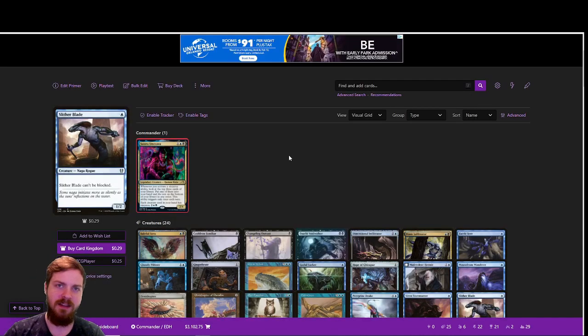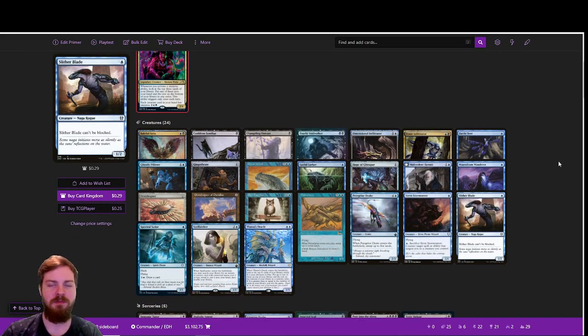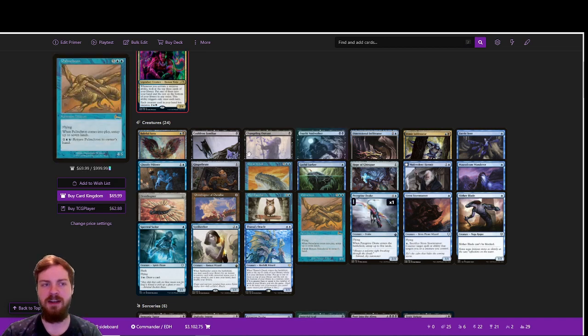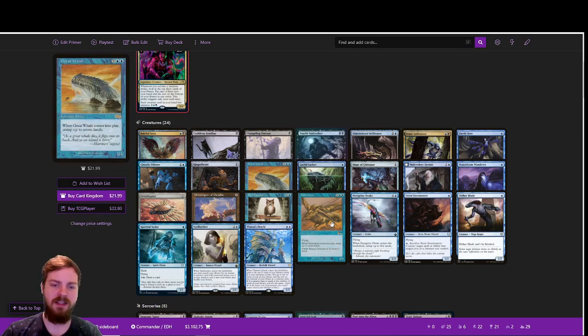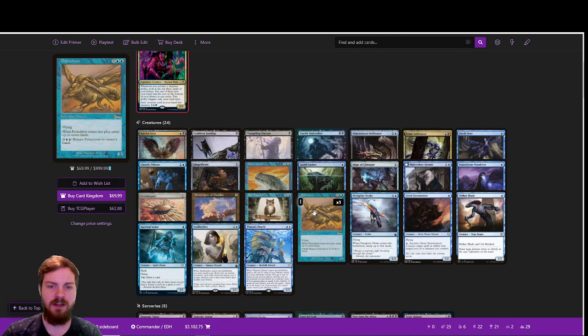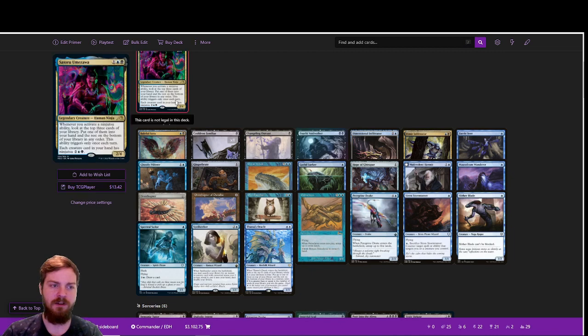And finally, we've got the glory version of Satoru Umezawa. I could have gone two different ways — either cheating in big fatties like Razaketh, Jin-Gitaxias, or Consecrated Sphinx, some really powerful game-ending creatures, or going all-in on the Great Whale and Peregrine Drake interaction. Since Satoru has such a unique interaction with those cards, I decided to go all-in, adding extra redundancy on the Palinchron as well as making our win-cons a little more efficient. Cauldron Familiar is a way to drain opponents, costs only one mana, so we can drop it early and potentially trigger our ninjutsu ability.